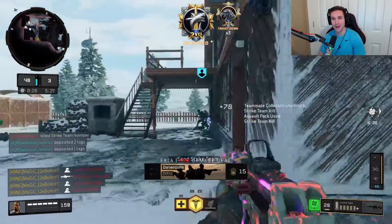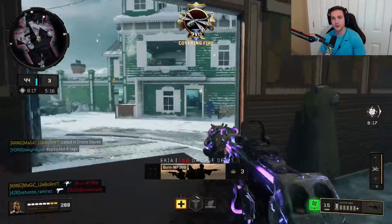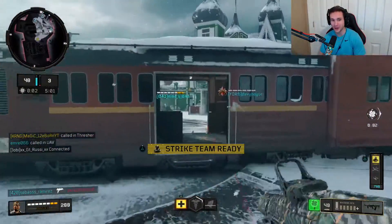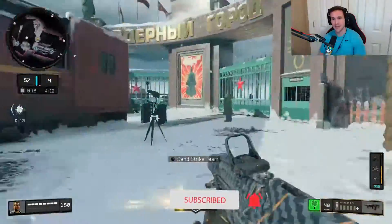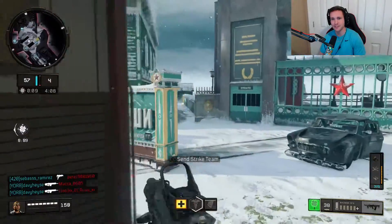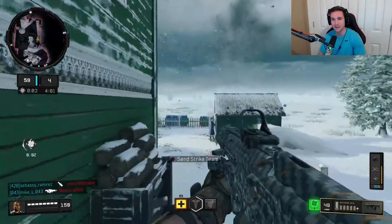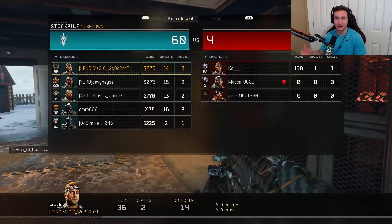My strike team got in — nice. We got our thresher again. I don't know why I always want to call it a thrasher; it's clearly a thresher. I feel like they definitely did something to the Maddox too — maybe buffed it? I don't know. They haven't even released patch notes yet, and we're literally two and a half hours after the update and patch notes hadn't even been out yet.